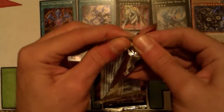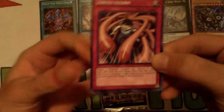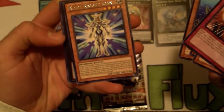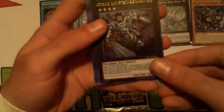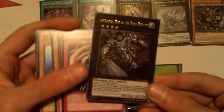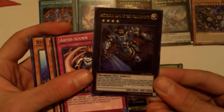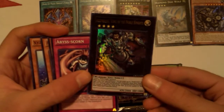Second pack of Cosmo Blazer — bit score — a rare Noble Knight Joan and an ultra rare Artorigus King of Noble Knights. That's actually a pretty good pull since Noble Knights are getting all that support now. Not a bad tin so far, and we still got one pack to go plus that Diamond Direwolf reprint.